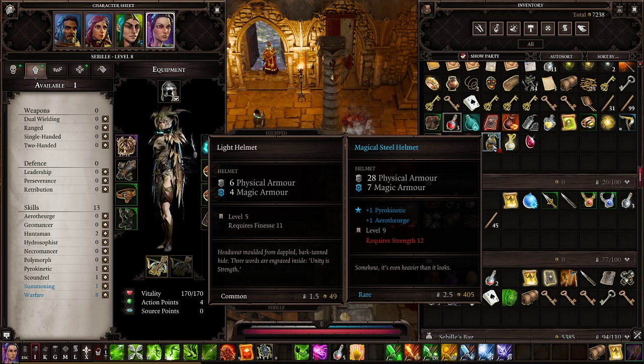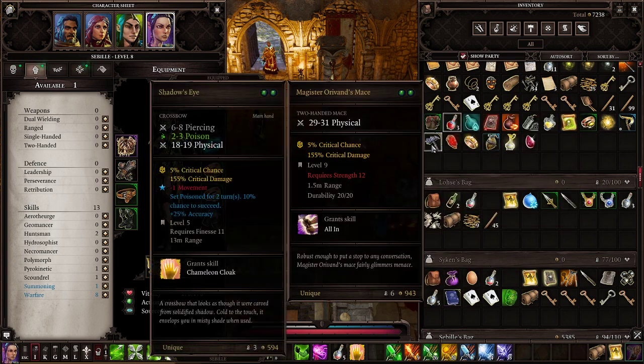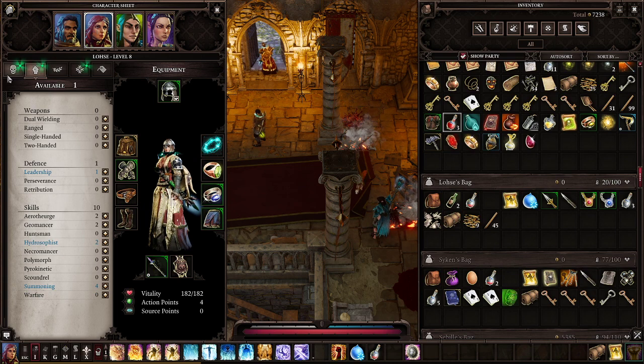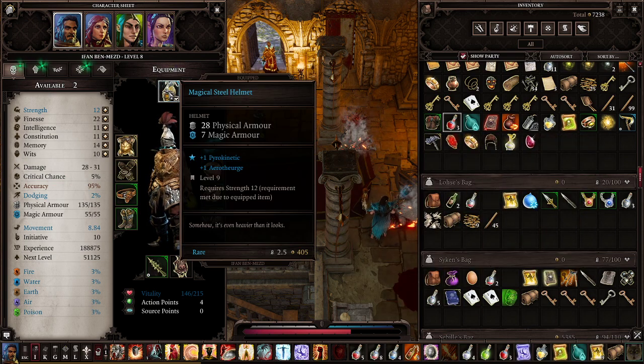The helmet might be something — let's double check that real quick. Isn't too bad — Pyro and Aerotheurge. But unfortunately 12 strength, which is quite a lot. This hatchet here is really good, and yeah the mace definitely is good as well. Too bad the helmet requires strength — well, it's still a really decent helmet.